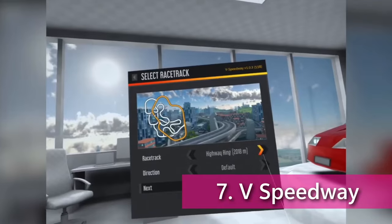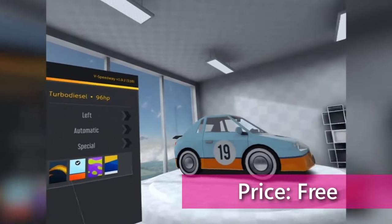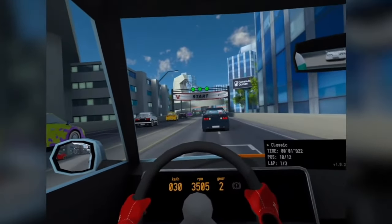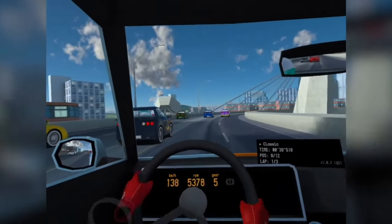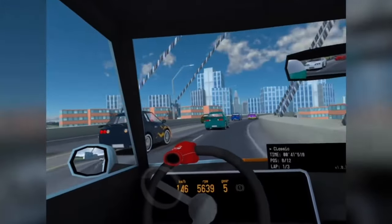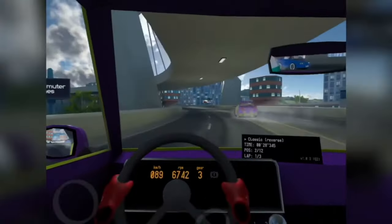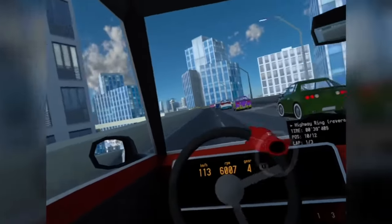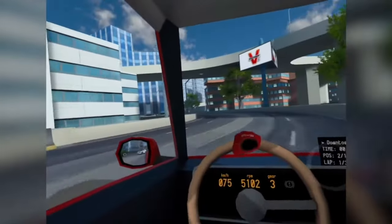Coming in for another free ride at number 7 is V Speedway. Don't let this one fool you with the low-end graphics — V Speedway has a lot to offer any racing enthusiast. There are loads of colours for your car and several tracks to race through the city's landscape. Most importantly though, V Speedway is one of the few racing sims for the Quest 2 to offer users the ability to change gears manually using a gear stick, as well as giving you the option of turning via stick or gripping the steering wheel.